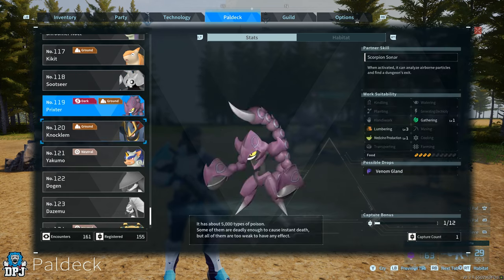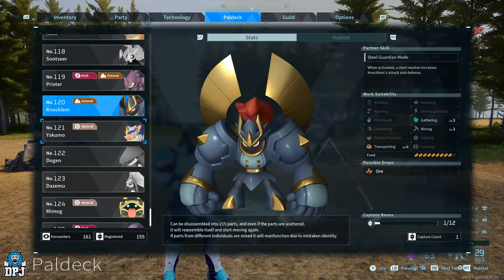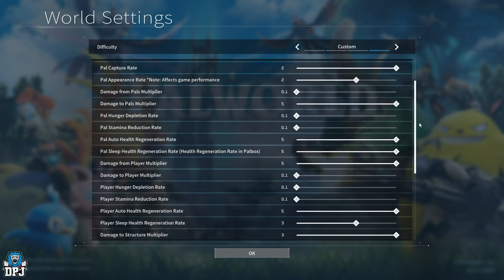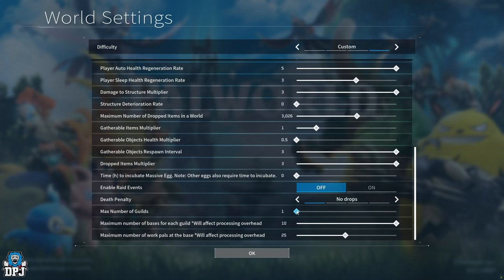Besides the new pals, in regards to gameplay, starting at the bottom there are brand new settings for players that play on or host their own server, with options that allow you to expand how many bases you can have per guild. This is a great new feature, and there are also a couple of other minor changes to check out.